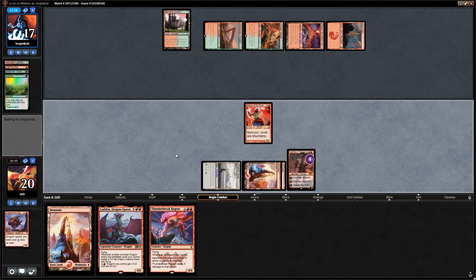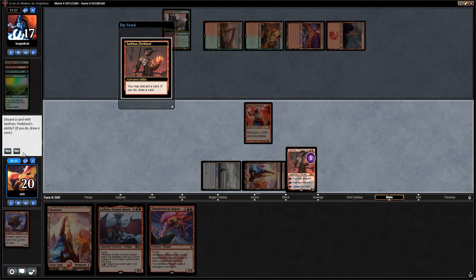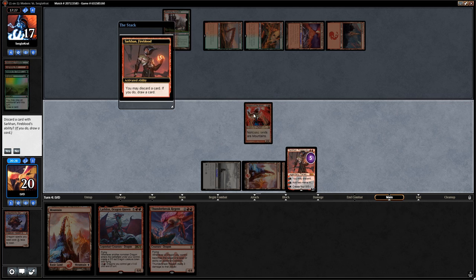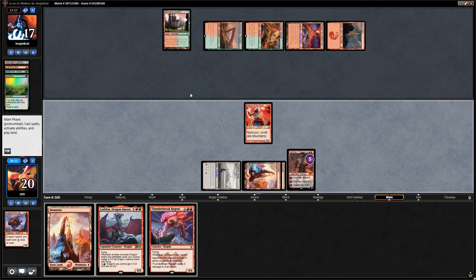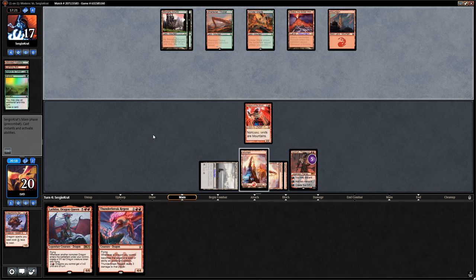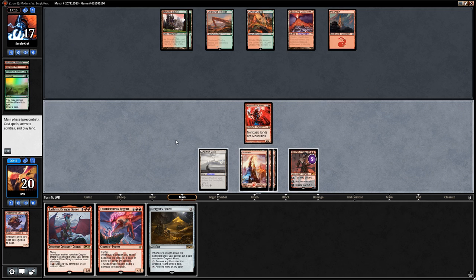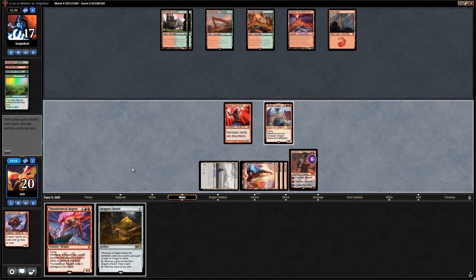We loot with Sarkhan but don't want to discard anything — Thunderbreak Regent is pretty decent. No bolt on Magus — good. Opponent didn't search up any green mana with Search for Tomorrow, so they can't cast Primeval Titan. Dragon's Horde plus two mana — we just play Lathliss straight up, which is probably better. We attack for two.